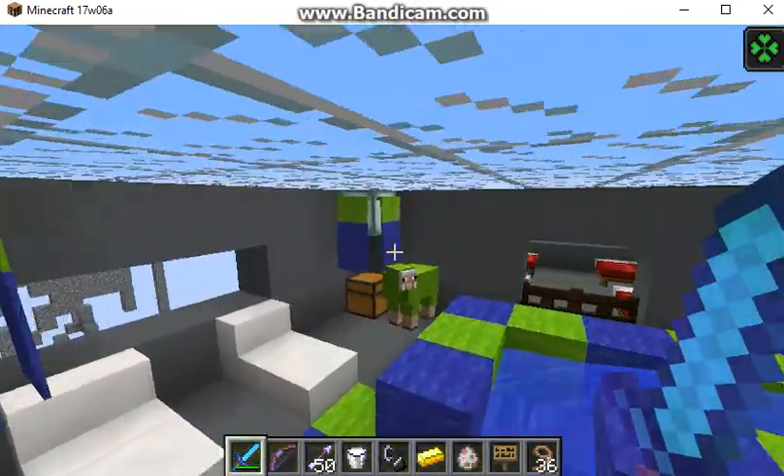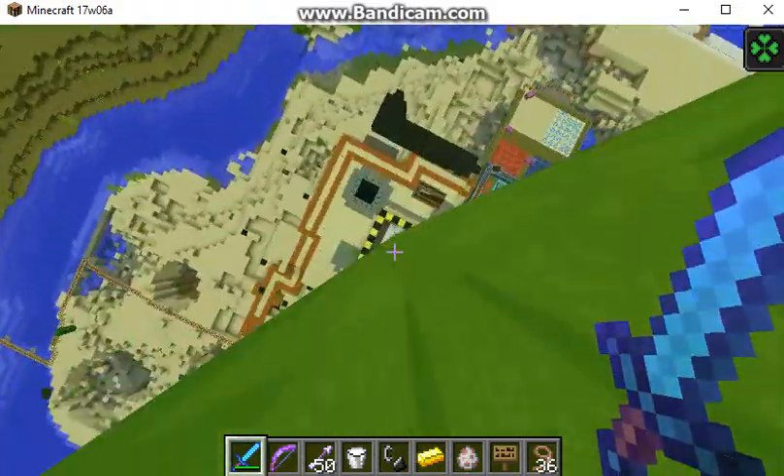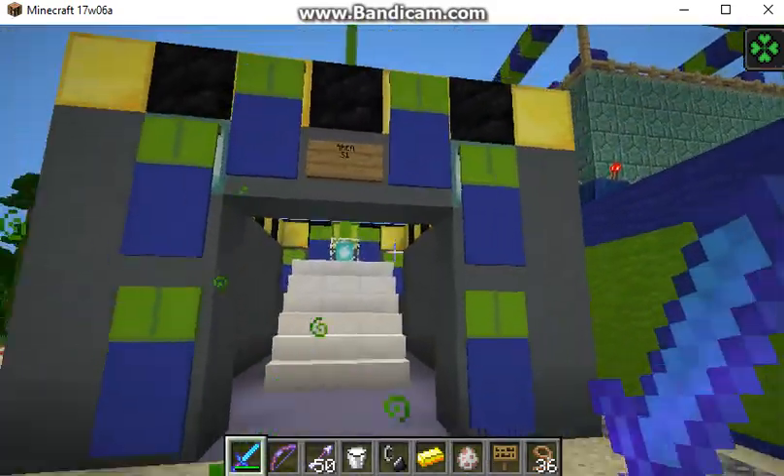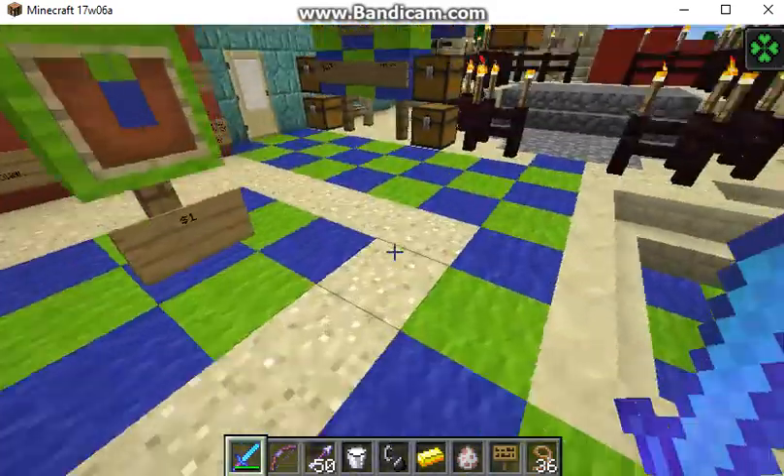I forgot I'm still in war mode. One second guys — I'll be right back. All right guys, I am back and now I have the luck potion on me. Let me get rid of some of this stuff. I forgot my inventory was full. So the next room is — sorry guys, I do kind of mess up on this video. But yeah, this is snow land, obviously it's the underwater kingdom.